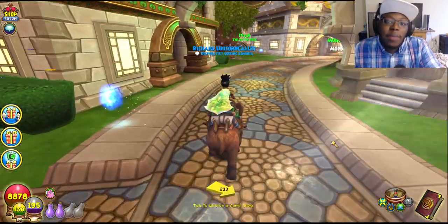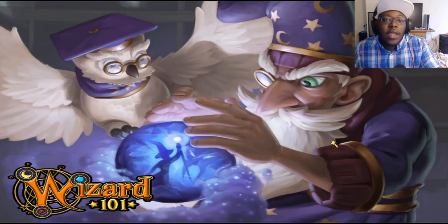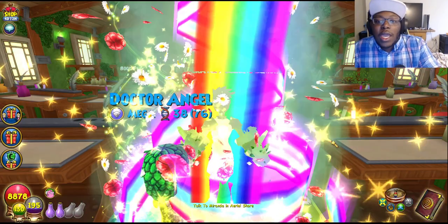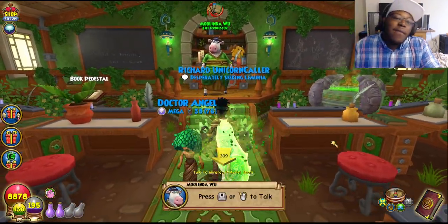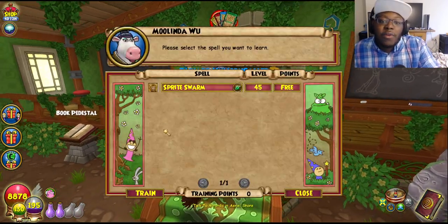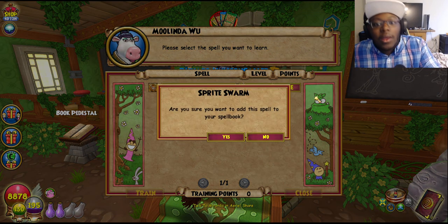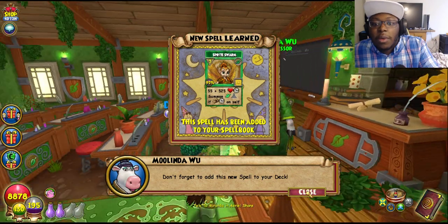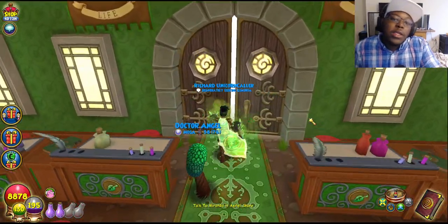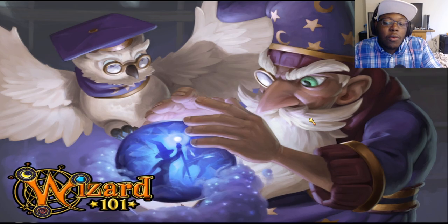This is my first time logging into the live realm. All you have to do is log in like you normally do and it should already be downloading. Everybody's gonna get one new spell — definitely check out your professor. We got Spreatsworn for life. Remember, all these new spells will have some spellments, so you can grind for the spellments and upgrade your spells to make them more powerful.